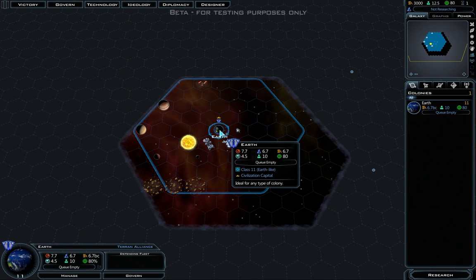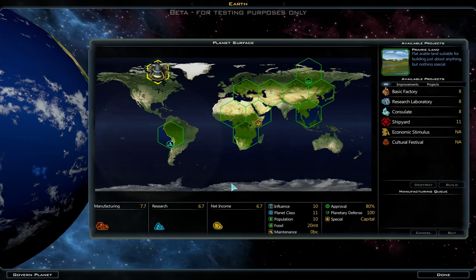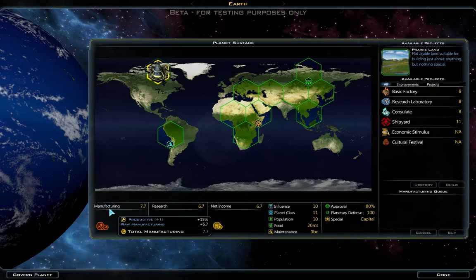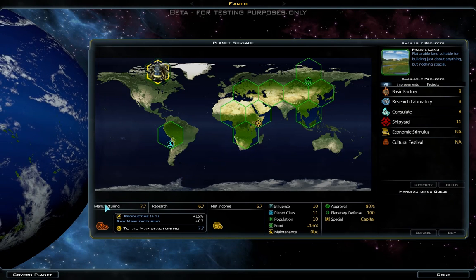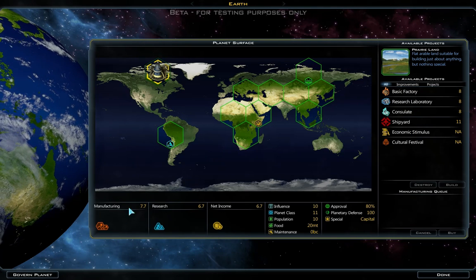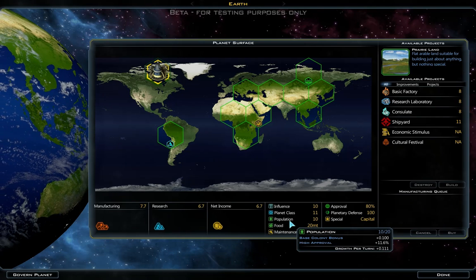The second biggest change to the game: in prior Galactic Civilizations, similar to Civilization V and Beyond Earth, buildings change the base production — manufacturing, research, net income. So say your raw production is 6.7; if you build a factory in prior games you'd add to the raw manufacturing, and instead of 6.7 you'd add 2 and it becomes 8.7. But in this game Stardock has done this really interesting thing where they base production purely off the population of the planet.